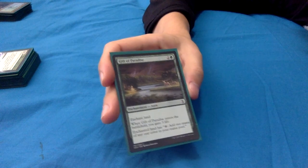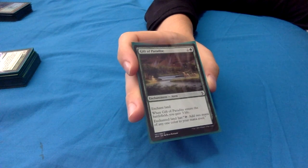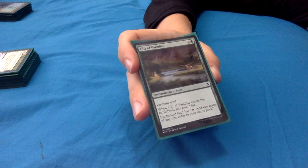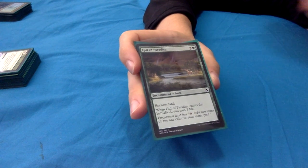Gift of Paradise: 2 and a green for an enchantment aura, enchant land. When it enters, you gain 3 life - 6 life with Yarok out. The enchanted land also taps for 2 mana of any one color. This can ramp you and give you that extra mana, plus the life buffer is handy as well.